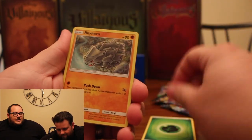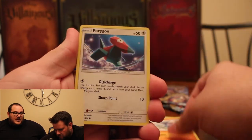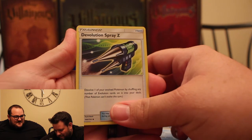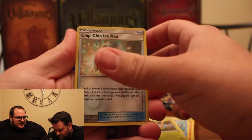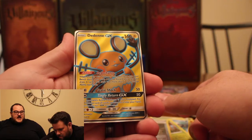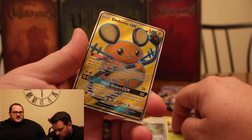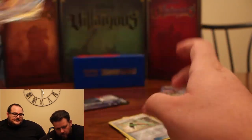So we got a Green Energy, a Rhyhorn, a Growlithe, a Cubone, a Riolu, a Porygon, a Poliwhirl, a De-Evolution Spray Z — that looks like it will kill somebody — a Metapod, a Reverse Holo Chip Ice Axe. And whoa — didn't it GX? That's pretty neat. I like the outlining. Maybe we're going to get more GXs as compensation for the lack of them in the Sword and Shield box. Let's set this one to the side — we don't want it to get messed up.